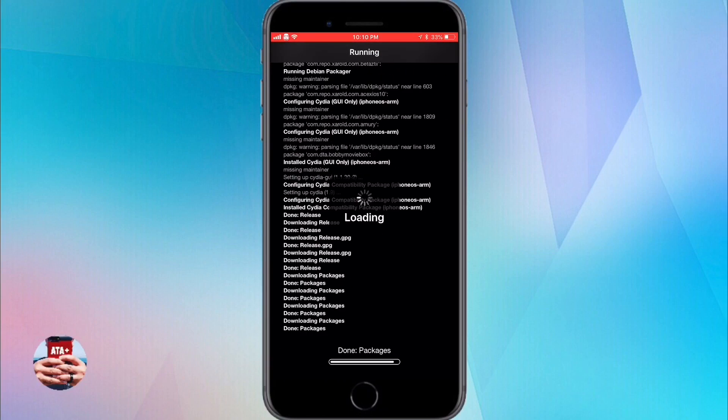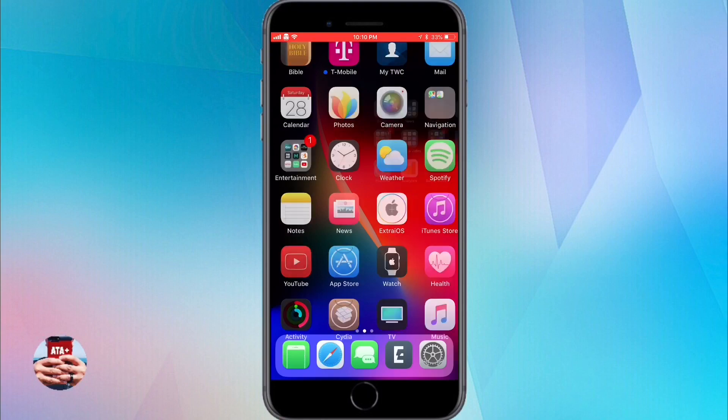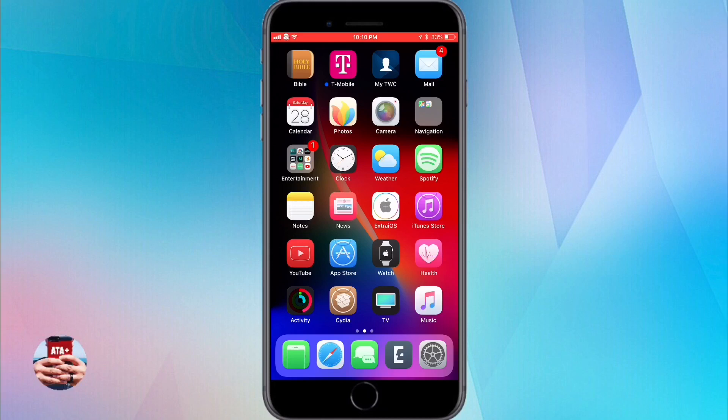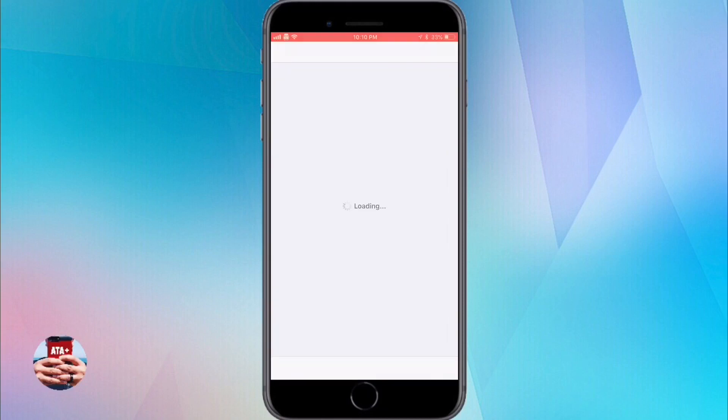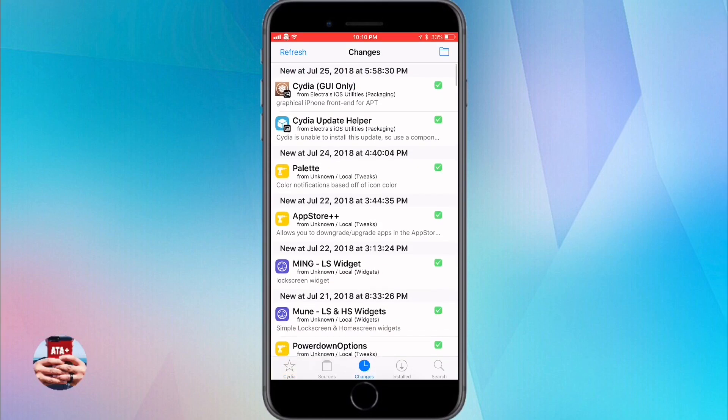After running the Cydia update helper app and updating again through Cydia, you shouldn't have any issues with Cydia updating correctly. Make sure you run the Cydia update helper app first, and then if you still receive those two essential upgrade prompts, go into Cydia and update accordingly.